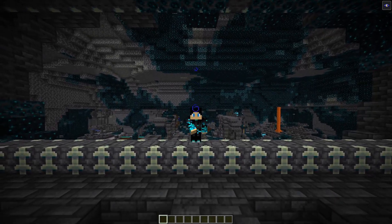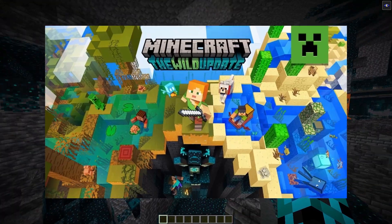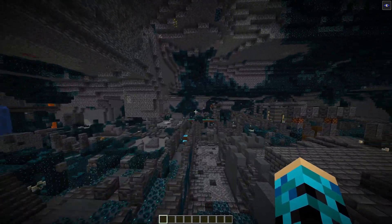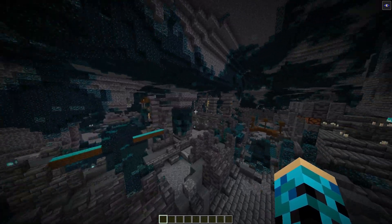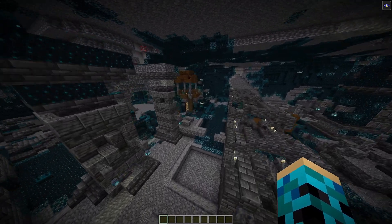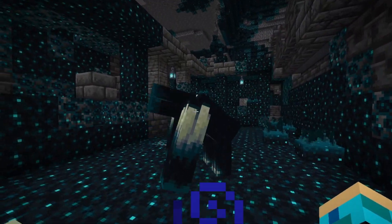Hello, all you beautiful people! Introduced in Minecraft 1.19, or the Wild Update, the beautiful people at Mojang gave us a brand new stronghold-like structure to go explore. This new structure is called an ancient city, and is the home of my new best friend, the Warden! I hate this being with every molecule in my existence.